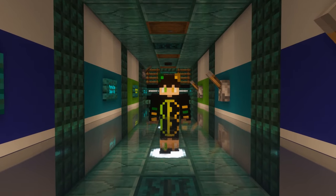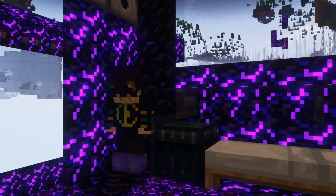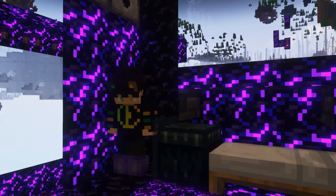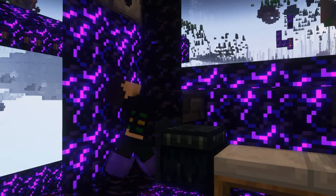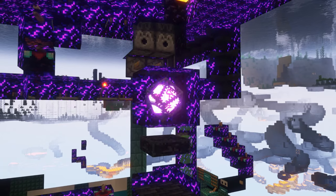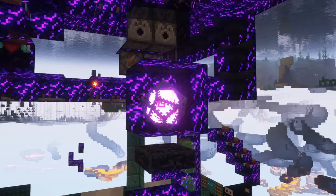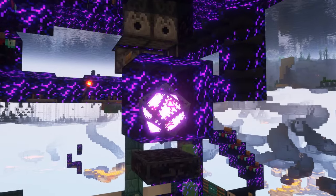Hitting this string will activate the suicide immediately. If the prisoner while inside the portal attempts to grief, steal, or sabotage in any way, the suicide will be activated. If the prisoner complies, they'll respawn in this 2x2x2 end crystal cell — a classic.